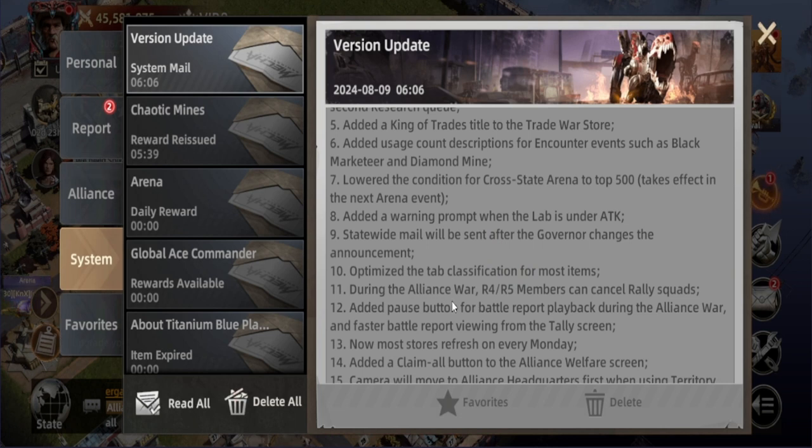During the Alliance War, R4 and R5 members will now be able to cancel rally squads. This is one of the most important features being added, especially because I've seen many alliances having issues during alliance wars — leaders say don't make any rallies, wait and wait, but many people don't even read the mails. This is really going to be a great thing to help make alliance wars more organized.